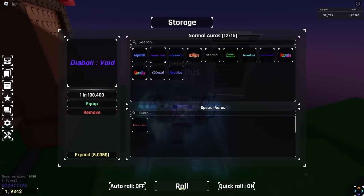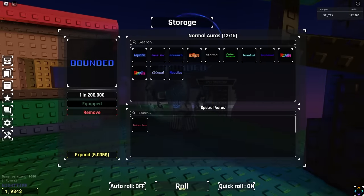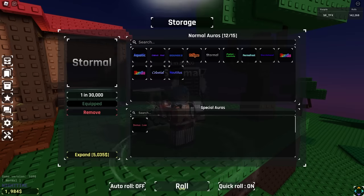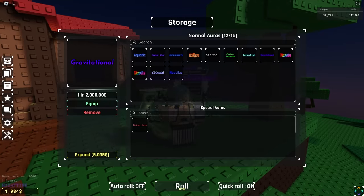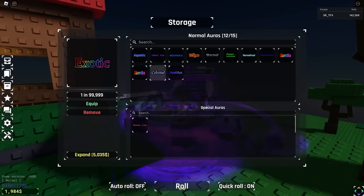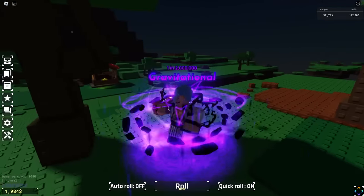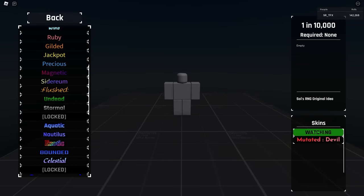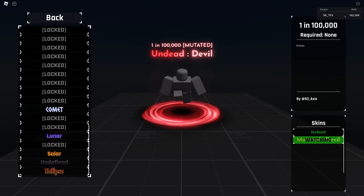They've got an Aquatic — one in 40,000 — a Diabolic Void, which I don't have on my main. A Bounded — another really cool one I unfortunately don't have. Eclipse, which is the crafted one. Stormal, Flush Lobotomy, Permafrost — which somehow I have not gotten. And Gravitational — one in two million. He's got two Exotics, a Celestial, and a Nautilus. Gravitational has such good audio. This is just so cool.